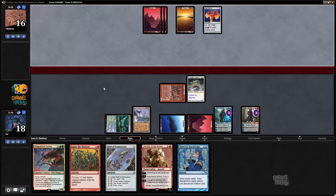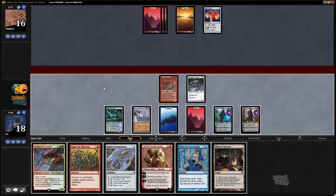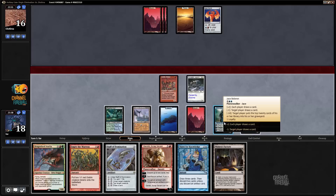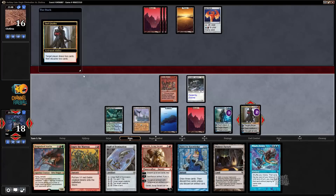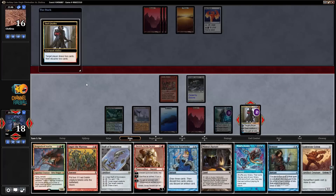Okay, red-white with a signet and a Porcelain Legionnaire — still not really clear on my opponent's game plan. Pass the turn. I think I plus Jace before I Dak, just to have more selection. I'll plus Dak — Moxes would be good here, Remand can't be bad.